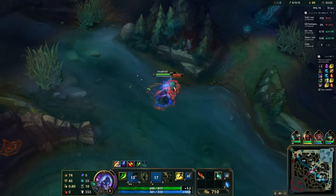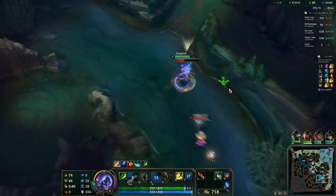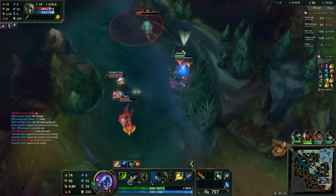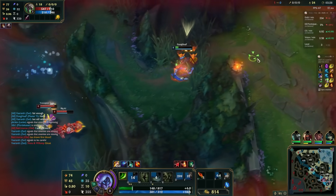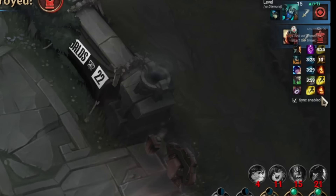Jungle is considered one of the most difficult roles in the game. With a champion like Master Yi, who ganks and isn't considered very strong, it can be tough to get kills. Knowing when people have their summoner spells up is very important, and it makes it a whole lot easier when you have Porofessor. Porofessor is an amazing app that allows you to track all the summoner spells that your opponents use.